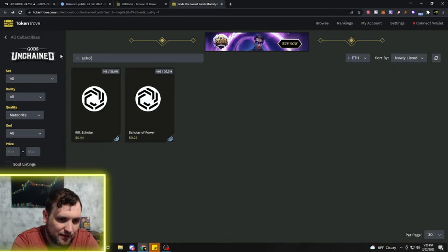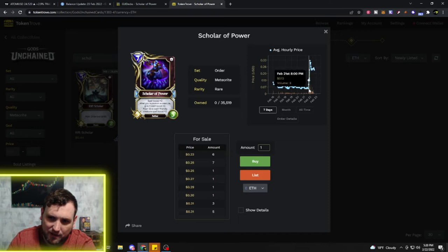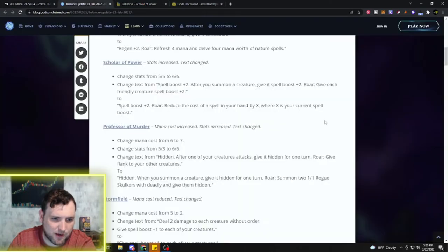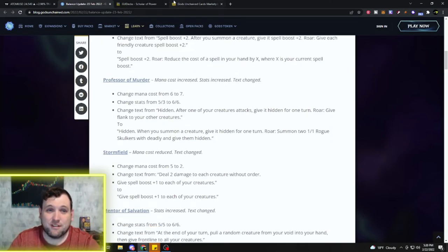Scholar of Power is a rare in Divine Order. They're 23 cents right now with 486 for sale — pretty cheap. It looks like there was a little price pop from yesterday when they announced this. We'll see how much play it gets and if it continues to go up in price. Definitely a better card now.